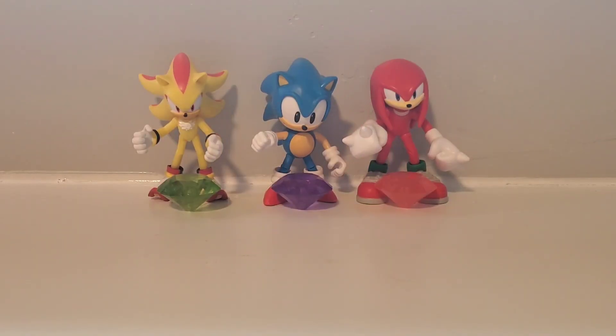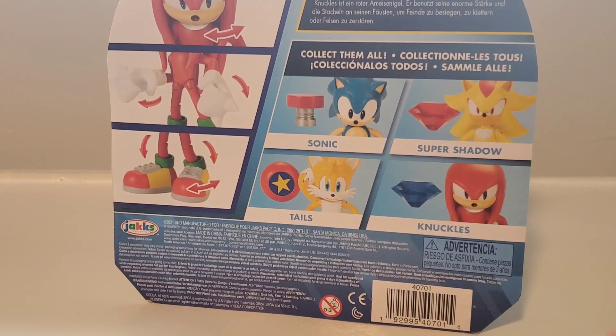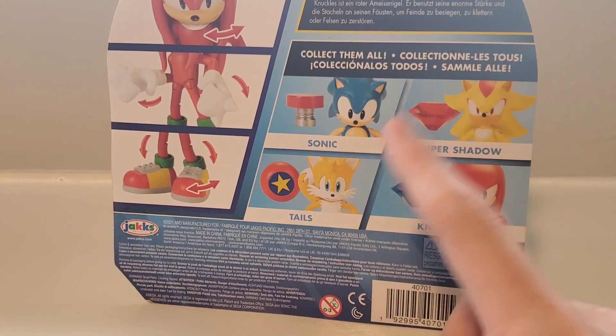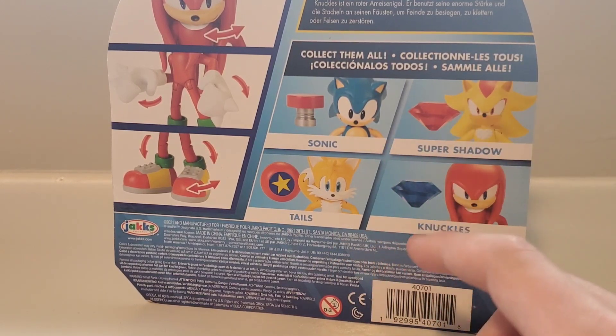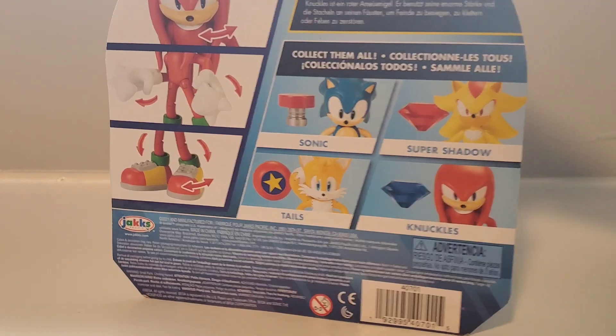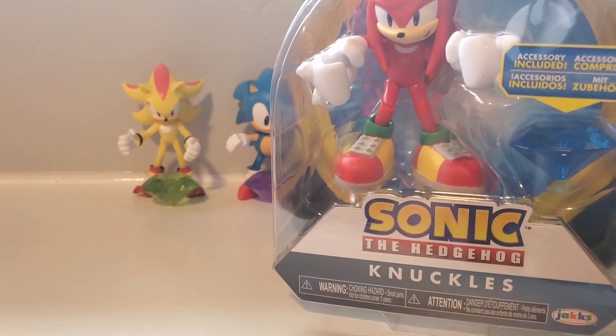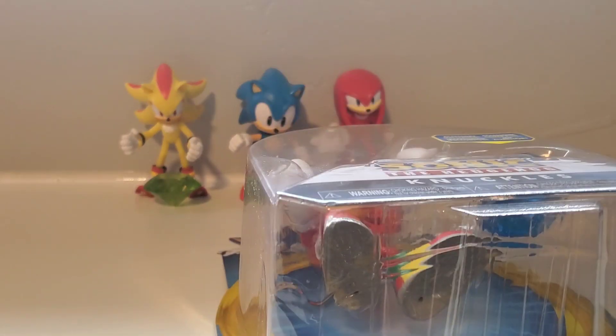Hey guys! It is Exotic Sonic here, and today we are going to be reviewing the Knuckles figure from Wave 4. In Wave 4 you can find Super Shadow, Tails, Classic Sonic, and Knuckles. I did do a review on Super Shadow and Classic Sonic, but today we are going to be reviewing the Knuckles re-release, and this time he comes with a blue Chaos Emerald. Let's get them open!